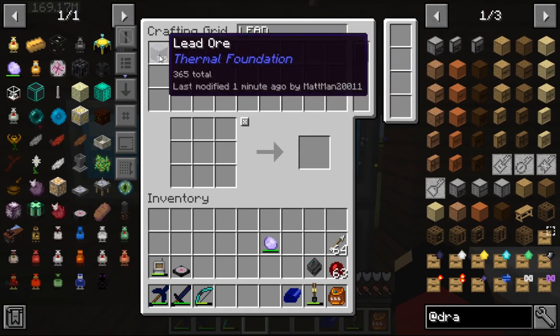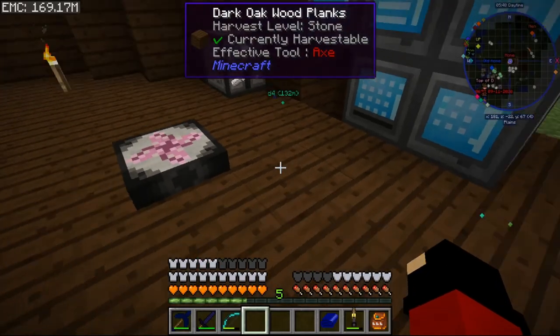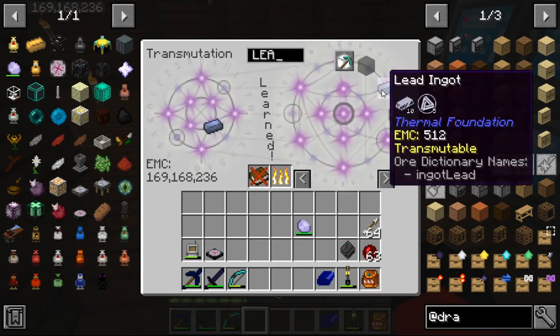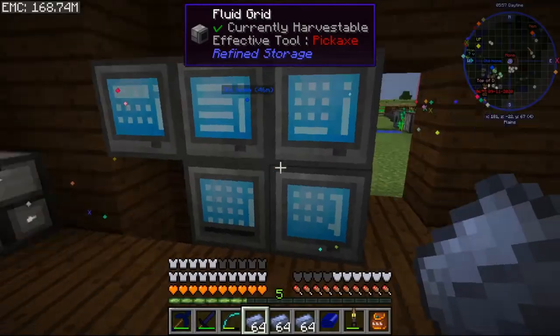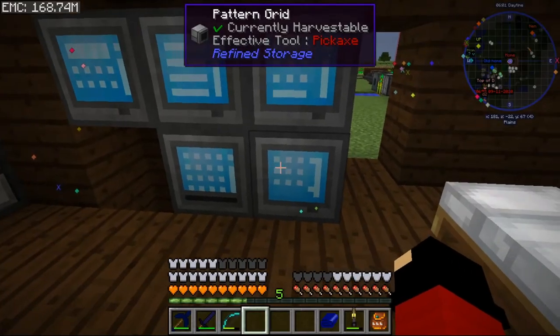Interesting — the lead ore isn't MC-able, but the lead ingot itself is. So we're going to MC the lead because I think we're going to need a whole bunch of it, so we don't have to worry about it later. That should take care of the lead issue.